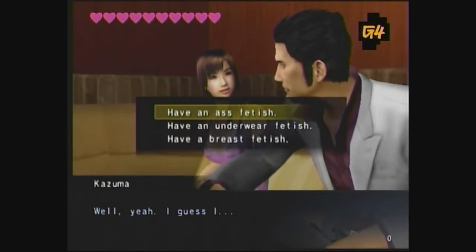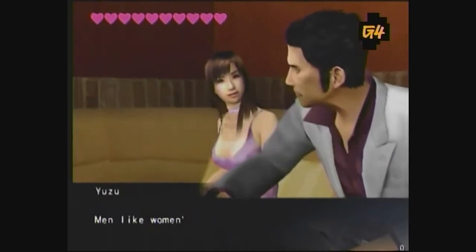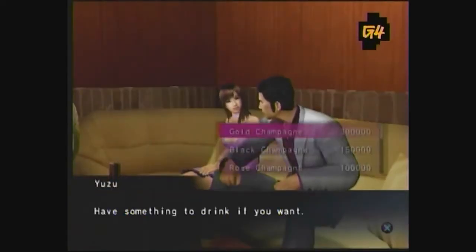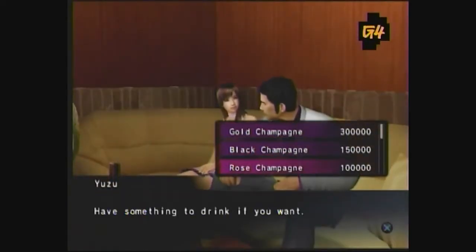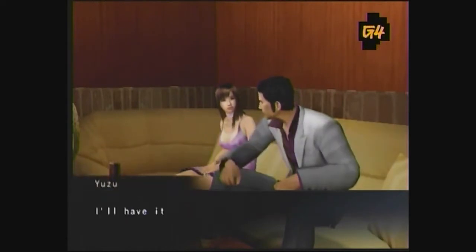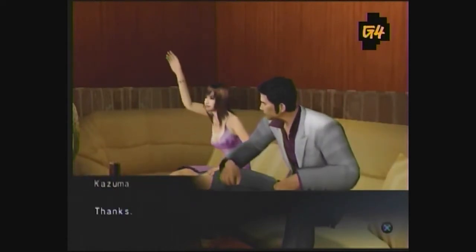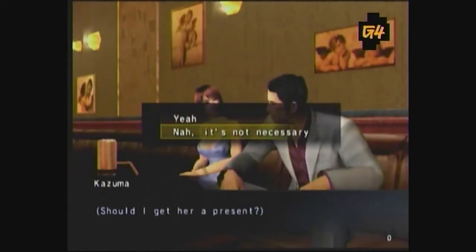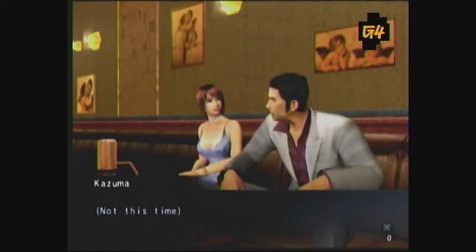A few ground rules. The object is to get the girl's heart meter up to 10 hearts without going broke in the process. First off, the 300,000 yen champagne is for suckas. Order the orange juice or any other thousand yen beverage and your date's opinion won't be swayed one way or the other. Second, never give them gifts — it's not worth it and it's really hard to guess what each girl likes best.